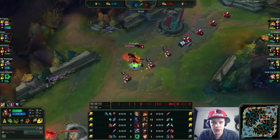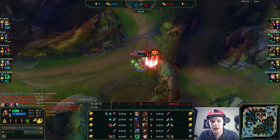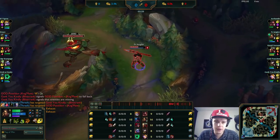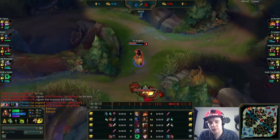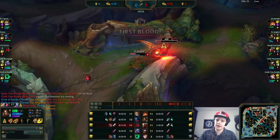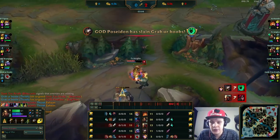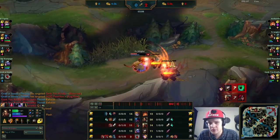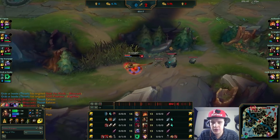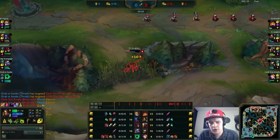On this side of the map on Nidalee, I tend to go for a full clear. Depending on the top lane matchup — if this was a matchup I could actually gank early without Heimerdinger's turrets wrecking me, I might have gone for a quick clear instead. Heimerdinger top lane, you just need to chill a little bit more on Nidalee. It's much better to just go for a straight full clear on the first path, because you do it so fast and then you can put pressure after your initial back. That's a lot more consistent of a way to play.